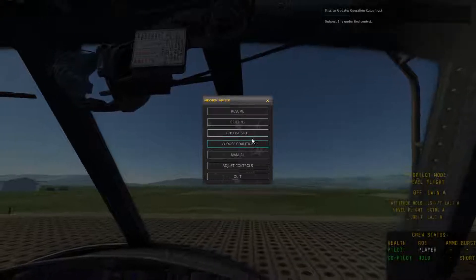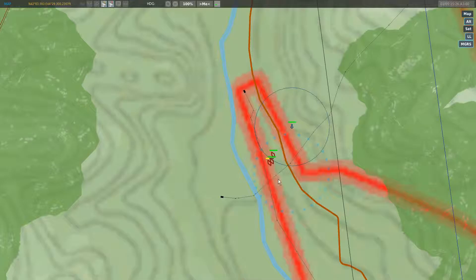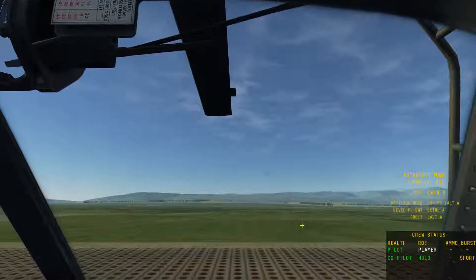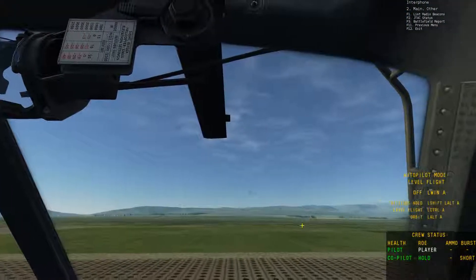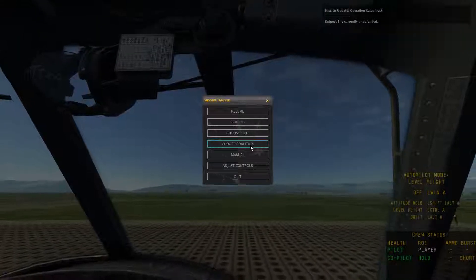These guys will make a right-hand turn and leave the zone. They make their right-hand turn, speed it up a little bit more, cross the river, and they should be out of the zone. Choose slot pilot, start fly — F10 battlefield report should be undefended. Boom — undefended.